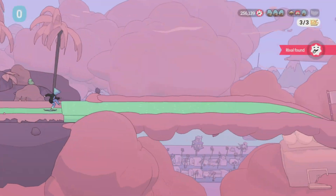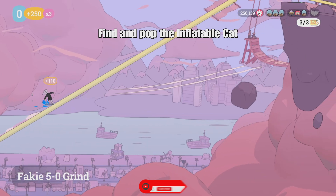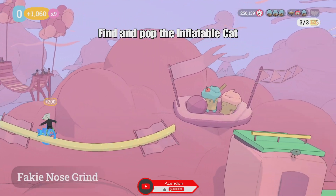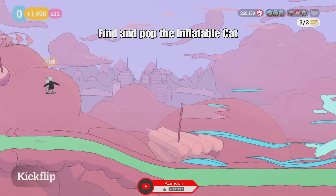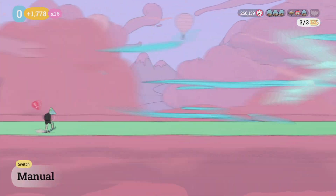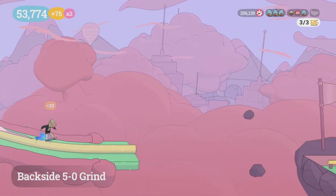Welcome to my Ollie Ollie World 'Finding the Flow Zone' video for completing all of Gale Force's challenges. We're going to start off with South by East North, where we have to find and pop the inflatable cat. The inflatable cat is going to be on the burly route, which is at the very end of the level, so I just kind of skip to it. You don't have to worry about doing this in one combo or without falling.